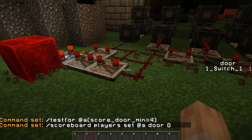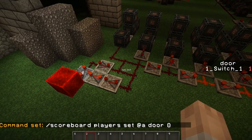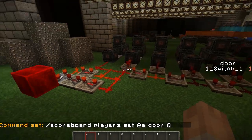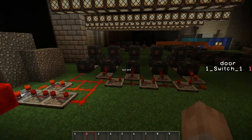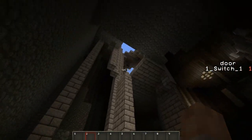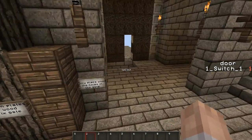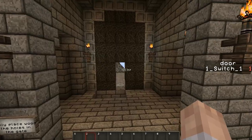This basically stops us having to use the old method of many repeaters into an AND gate and then turning it off. So it can be used for zombie maps where you want to rebuild doors like in the Call of Duty ones — you stand on the plate and it will go 1 block, 2 block, 3 block.